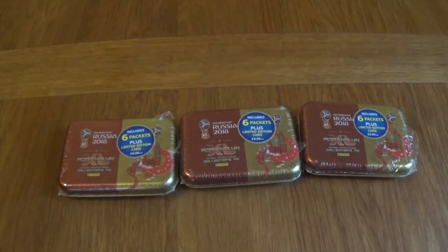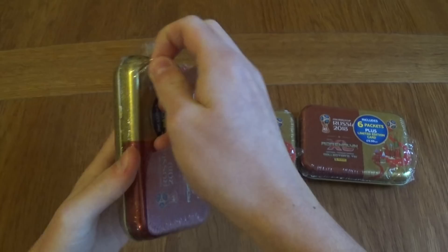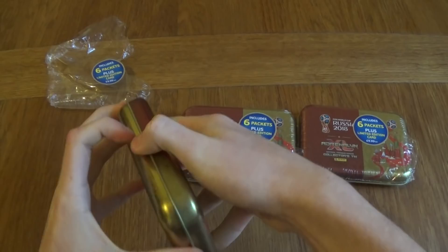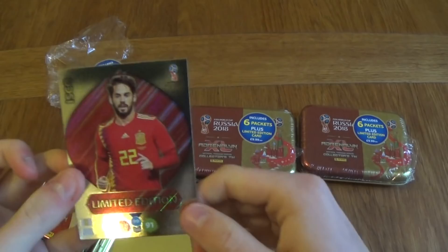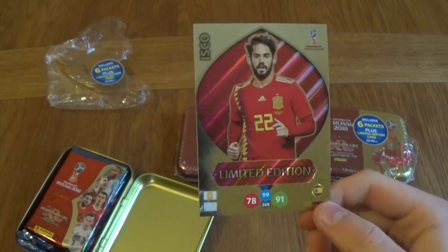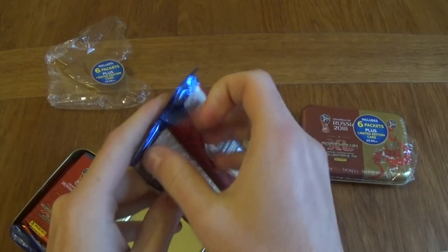So let's get right into the first tin. I'm hoping for a really nice limited edition, a well-known player — hopefully one I haven't got already. You can see the tin is on hinges, so the whole tin doesn't come off. The first limited edition is Isco, so that's a really nice one. Good thing it's not damaged, because the mega tin I opened had a damaged limited edition, which was crazy considering I paid nearly £15 for it. But we've got Isco as our first limited edition card.